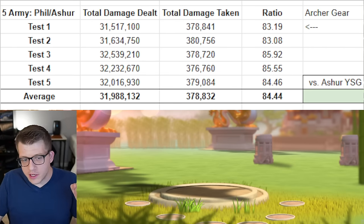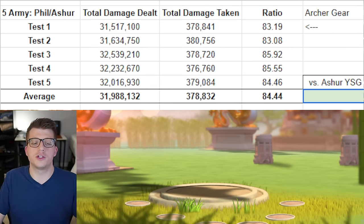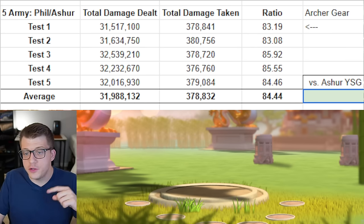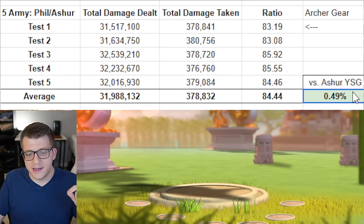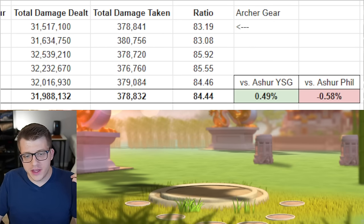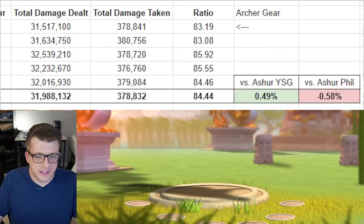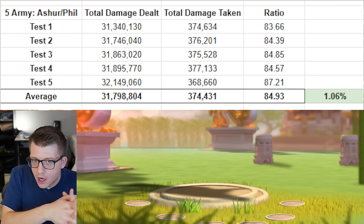With Philip primary and Ashrapanapal secondary using full legendary archer gear — the two KvK pieces, two Dragon's Breath pieces, and leadership legs and gloves — total damage dealt was 31 million 988,000 and total damage taken was 378,000, for a ratio of 84.44. Philip primary with Ashrapanapal secondary in full legendary archer gear is half a percent better than Ashrapanapal with YSG, and about half a percent worse than running Ashrapanapal as primary with Philip secondary.